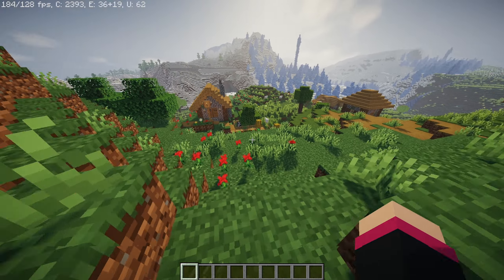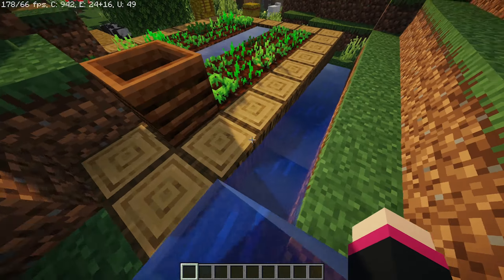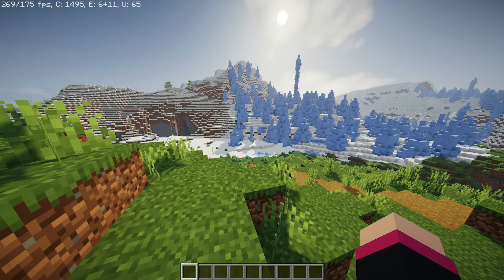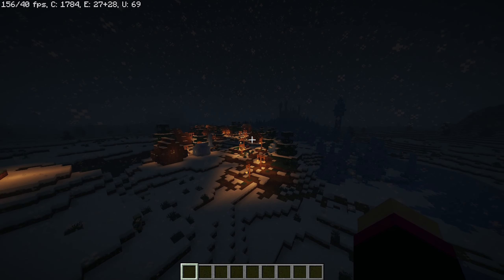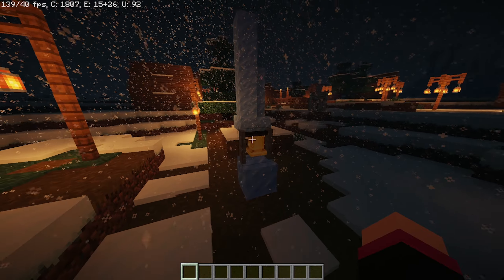Starting off the list, we got Chocapic Lite shaders. These shaders are sharper than a hot knife through butter. The water keeps a really nice vanilla feel to it, while also adding some reflections. The colour balance is perfect for daytime, and it's not too bright or too dark in the shadows. Walking around your world just looks beautiful. Exploring the night time, it's perfect ambience — not too dark, and it still gives off a scary vibe when seeing mobs.